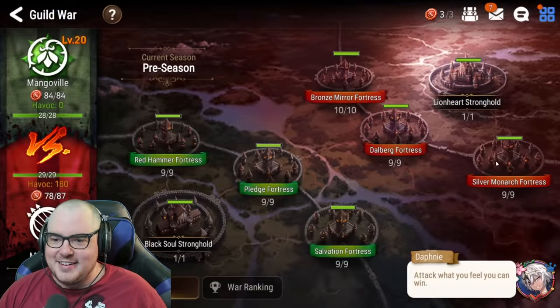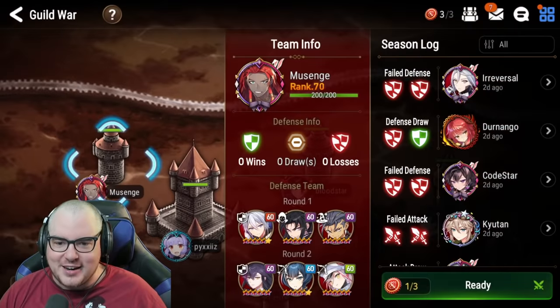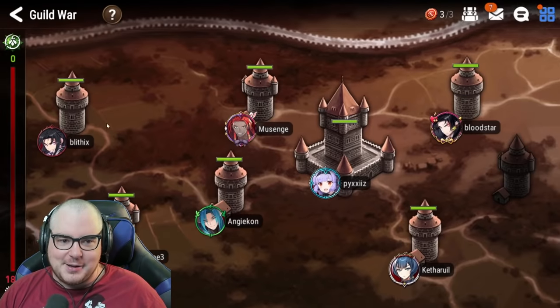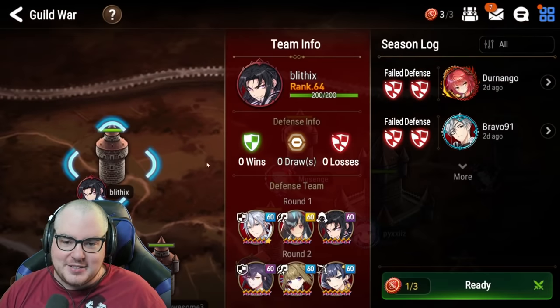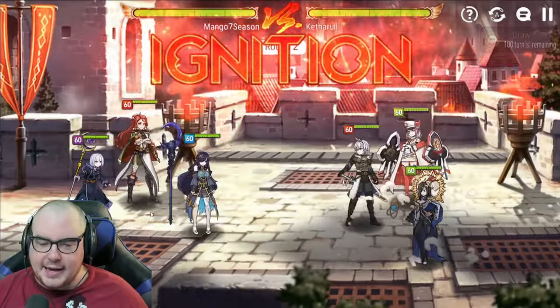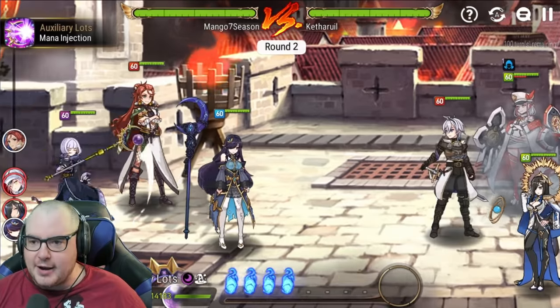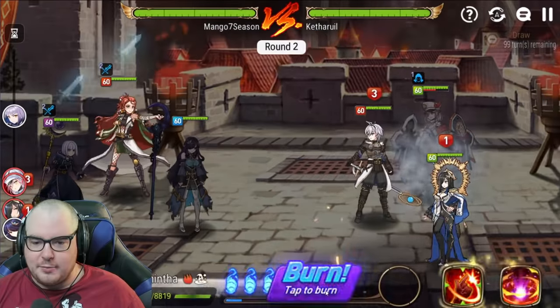Level 50 - oh my god, stupid guild war reset! I hate that. Why do they do this? Why just make like two weeks of guild war unfun? I don't understand. But anyway, I guess we can still kind of cleave people and see what happens. So we're going to start off obviously with a boost onto the Edda and then burn.